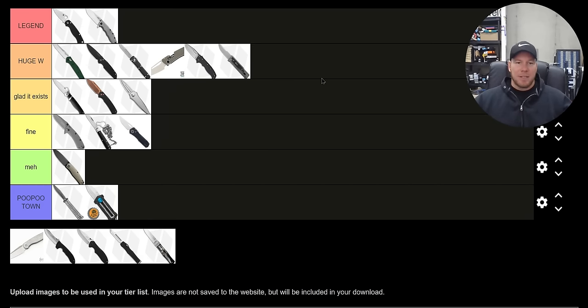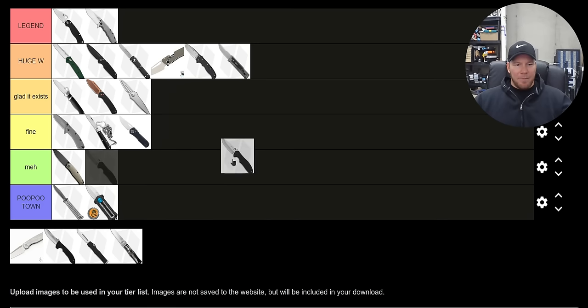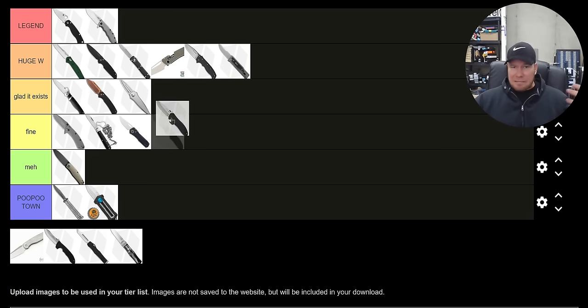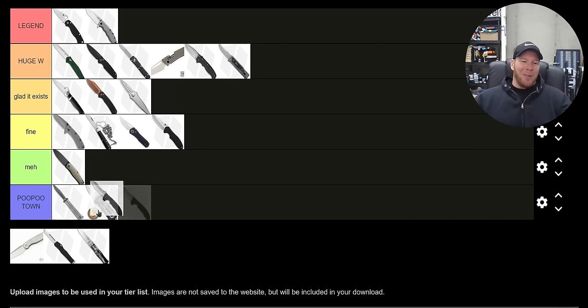The thumb disc, represented by the Kershaw version of the Emerson CQC-6 — this has a cult following. In terms of satisfaction, the best of them are pretty close to thumb studs but I don't find it quite as satisfying. Glad It Exists for satisfaction. Reliability: in between Fine and Glad It Exists — the best of them are pretty good, on average they're Fine. Convenience: Fine.